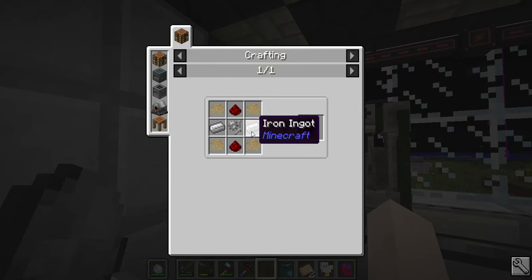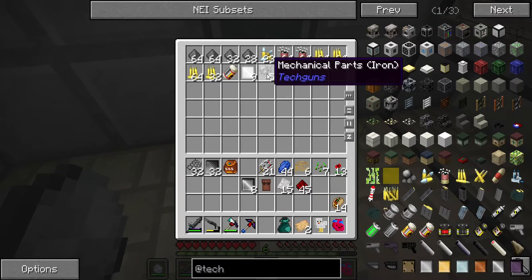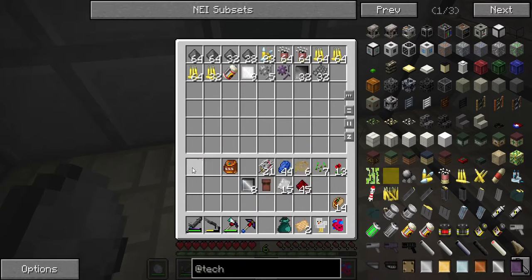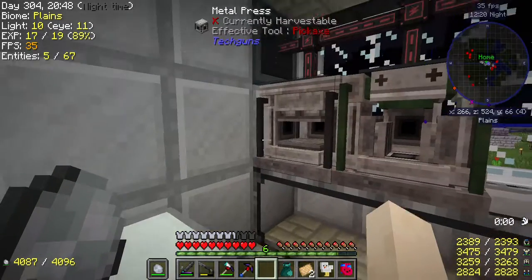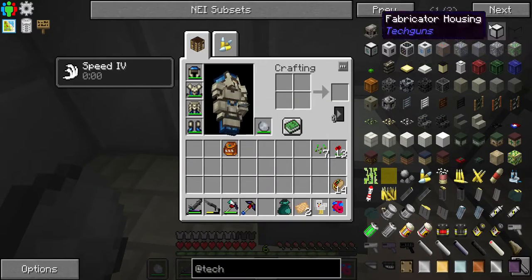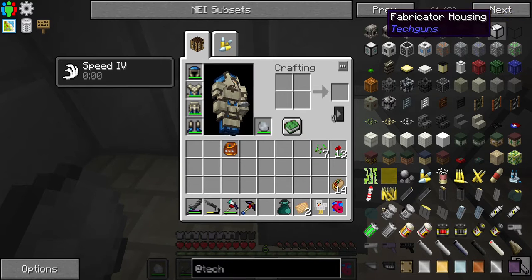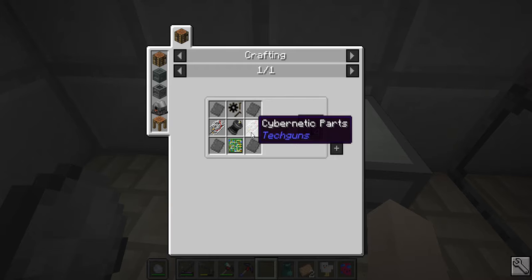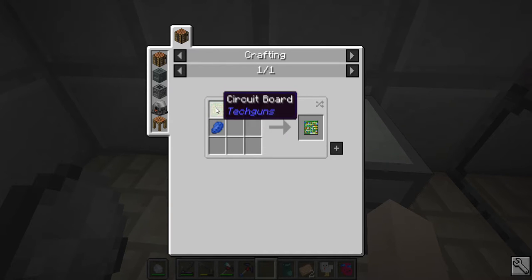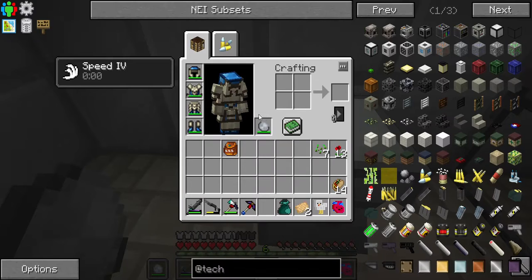We got copper wire already. I'm pretty sure I have mechanical parts — iron mechanical parts. Yeah, I have five of them. I need carbon plates, steel plates, cybernetic parts, and a circuit board, which needs a crap circuit board, green dye, and iron plates. I should have everything else but I might run low on copper wire. Let's get green dye and copper ingots.